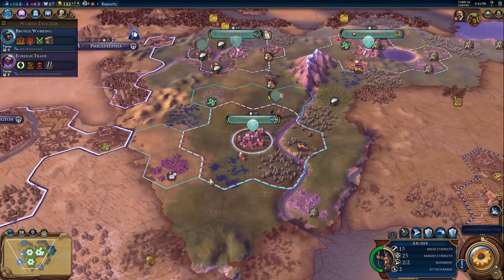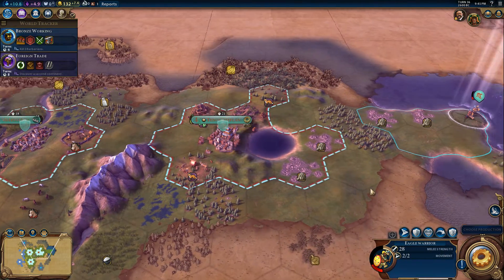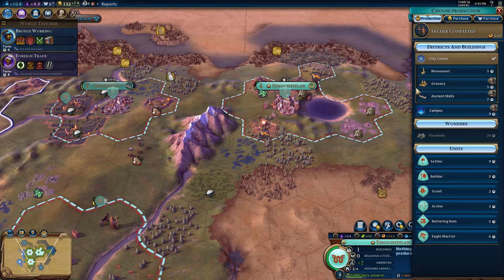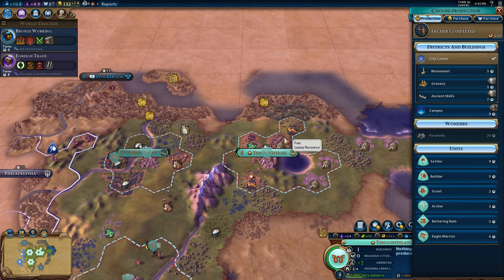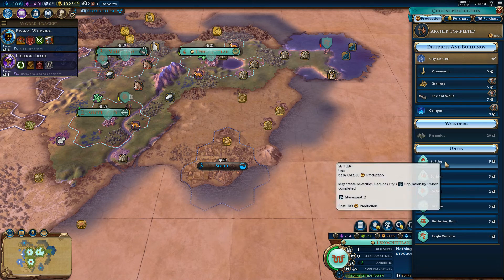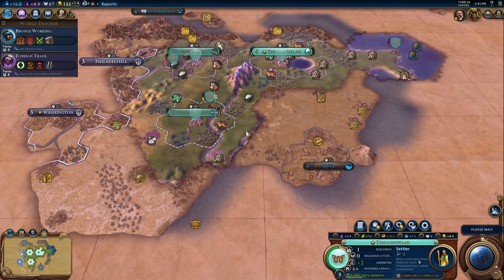This archer will be on the alert. Let's make sure that no other barbarian encampment will spawn there. Maybe at this point we want to build another settler — settle along the coast, get the coffee, get the deer. Let's go for one more settler and be aggressive about our early expansion.